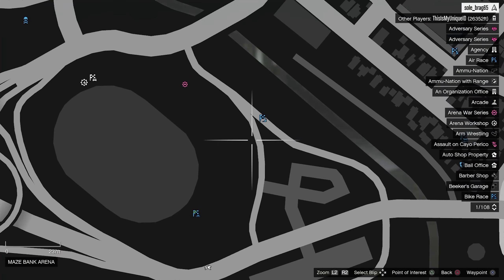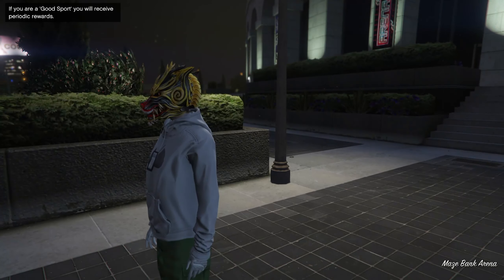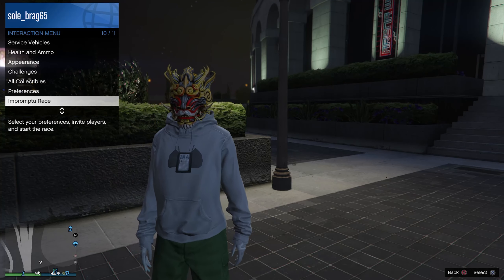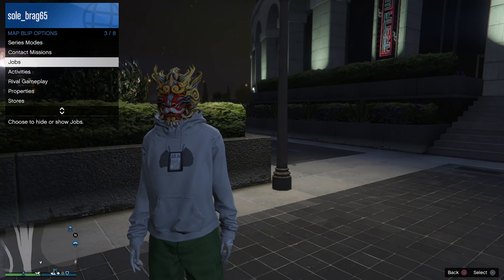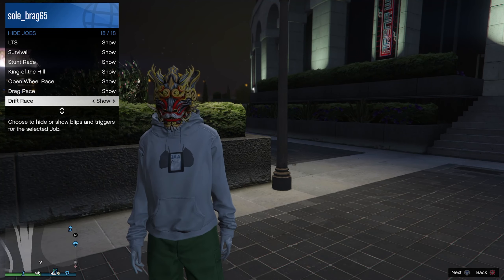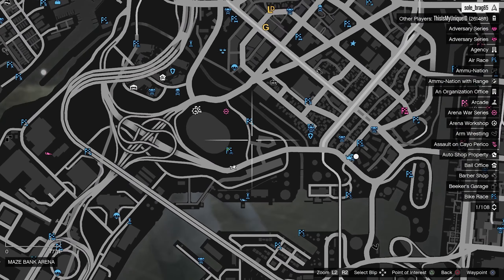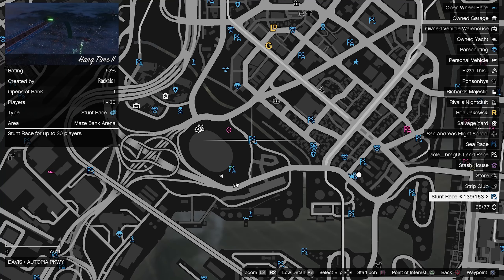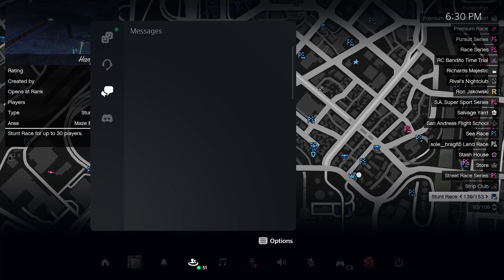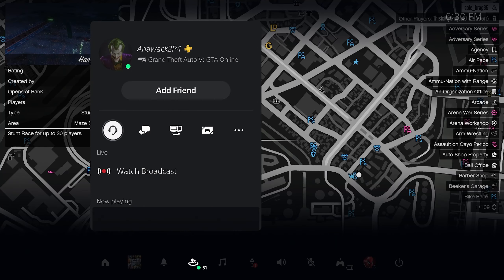We're back at the Arena War, so let's go right ahead and do this. We're gonna hover over to the blue marker. If you guys don't have blue markers on your map, go to Preferences, go to Map Blip Options, go to Jobs, and make sure all your jobs are set to Show. Now hover over one of those jobs and make sure the job pops up in the top left-hand corner as you're hovering over it.